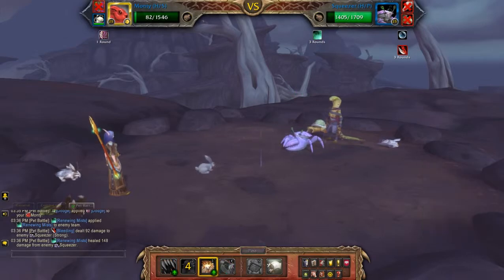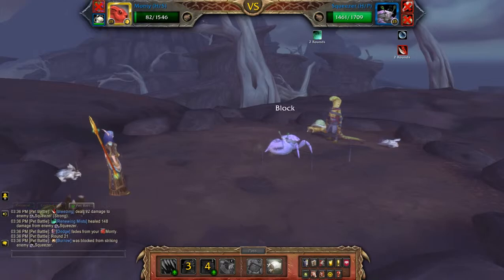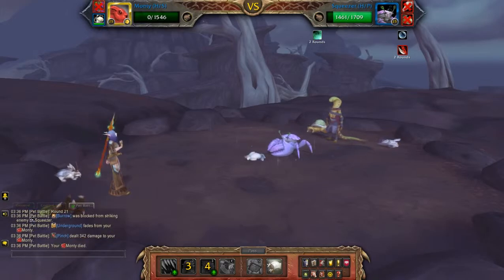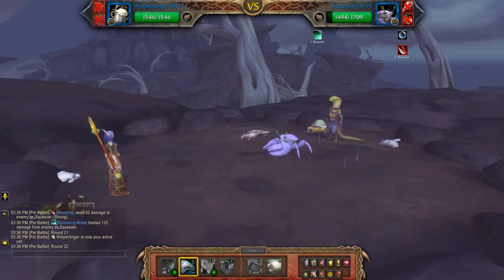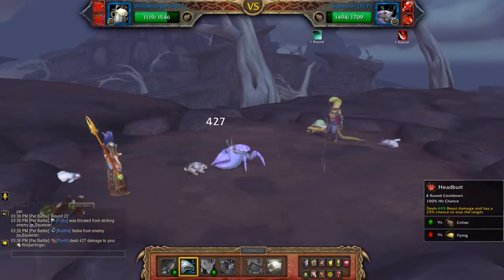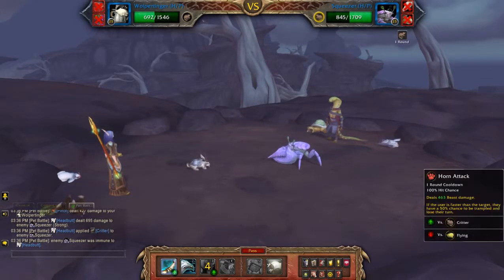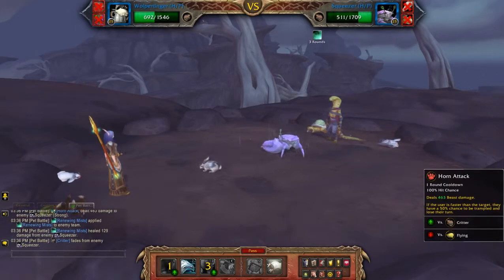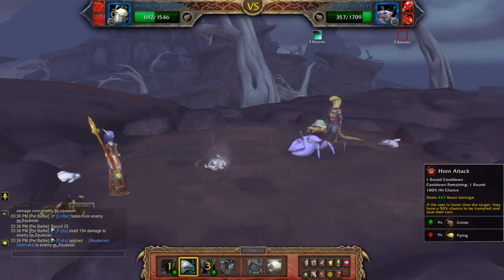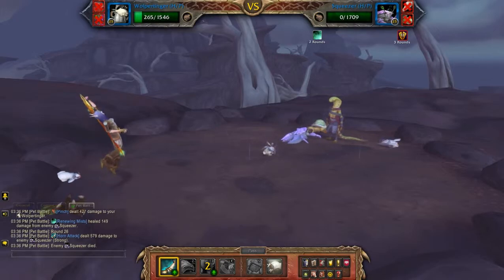Then burrow. Ouchie, alright. So now what I'll do is hit flyby. Let's see if we can stun him — actually no, you won't be able to because it's a critter. Alright, so horn attack, flyby, flyby, and horn attack again — ooh, nice, very nice indeed.